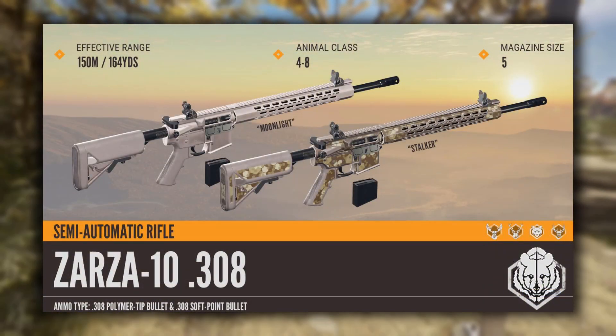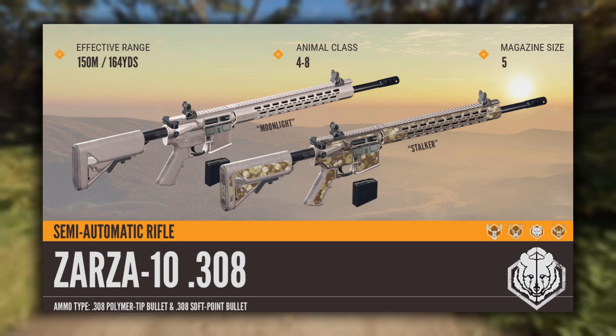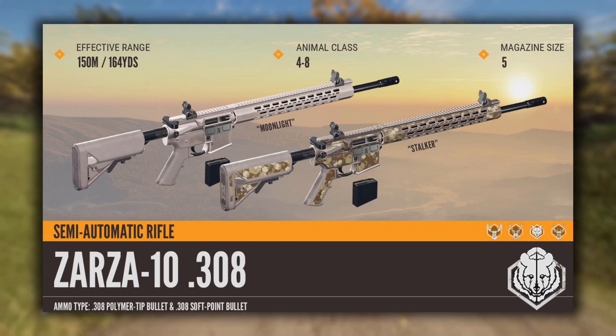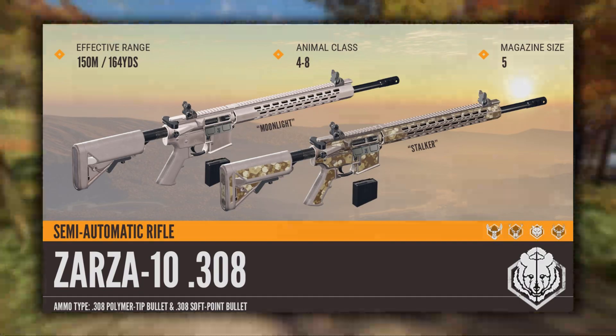We now have the Zarza 10 308. Yes, ladies and gents, we are finally getting a 308 in Call of the Wild, and it's an AR. Is this a dream? I have a feeling this will be the favorite version of the AR, with the 308 being a class 4-8, a magazine size of 5 rounds, and an effective range of 150 meters. This thing should be an absolute blast to hunt with.